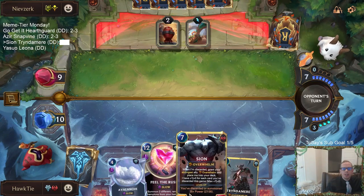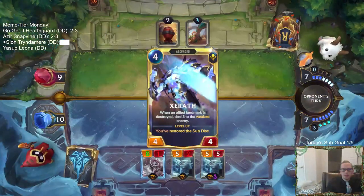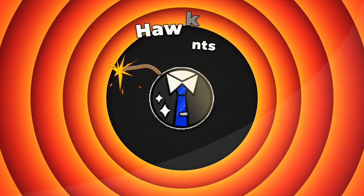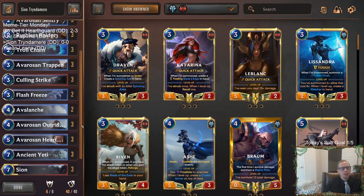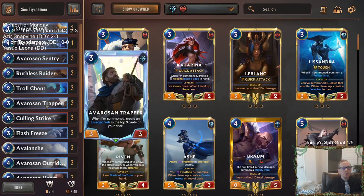Welcome everybody in Twitch chat and on YouTube for some Scion Tryndamere Feel the Rush. We're going to be going big, heading over to Freljord, playing almost mono Freljord with Avaros and Outriders hitting the Allegiance to grant the top ally plus three, plus three, and Overwhelm — because we're going to want to be going big. Hopefully we do that with Enraged Yeti.